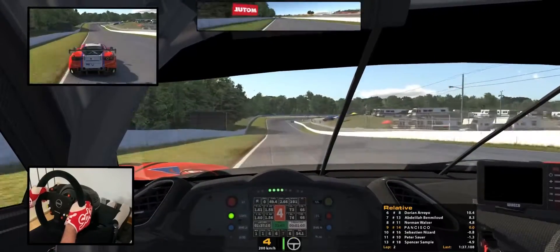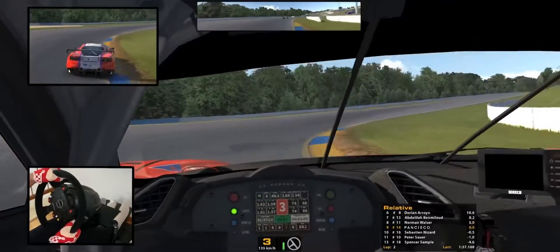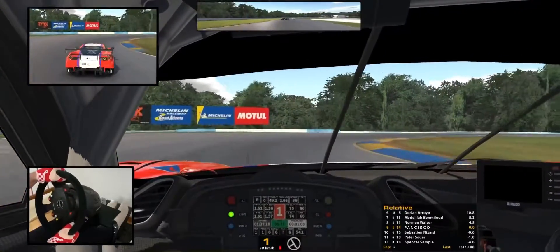From here, downshifting from four to one progressively, to take the last corner that leads to the longest straight. If you do this combination of curves well, you can win up to four seconds. But you have to make the car slide more than me.